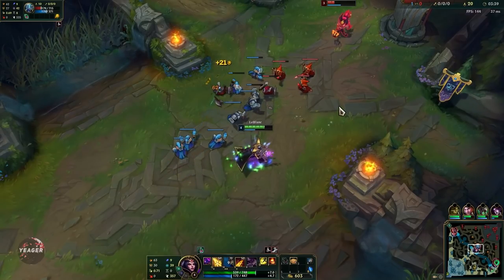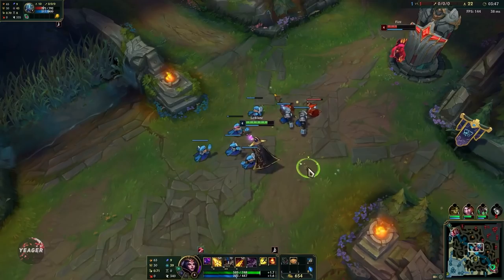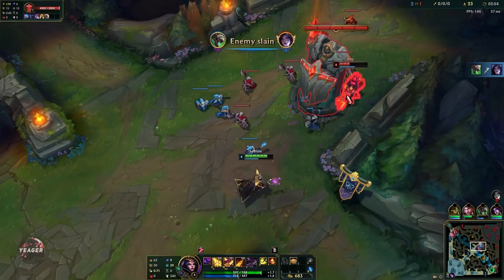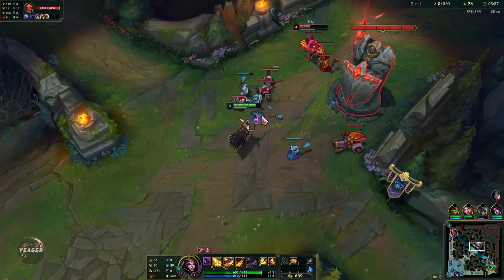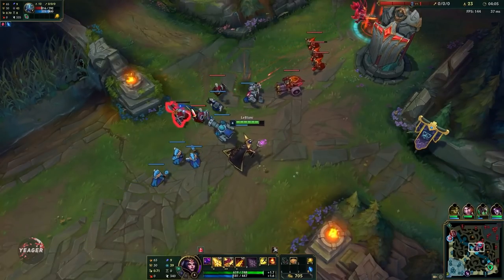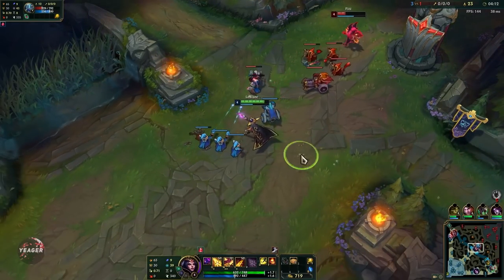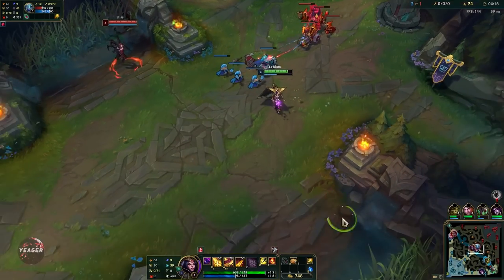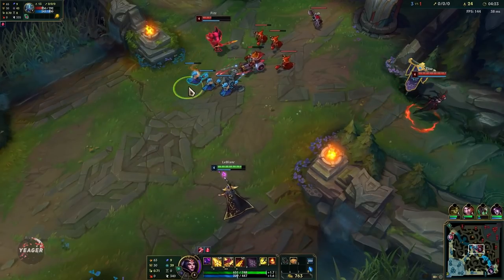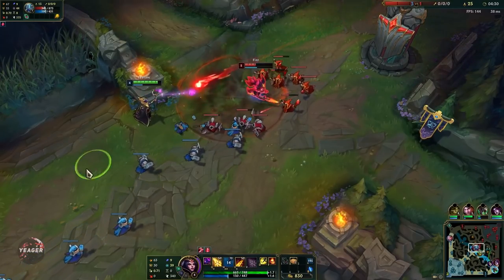In the laning phase your goal is to get short trades — proc electrocute and then back off. He canceled his recall so we can look for a kill, I just need to bait out his E first. Another benefit is that LeBlanc is really hard to gank because of her mobility, which makes her really good in lane. She also got buffed recently so the damage is actually pretty strong right now.